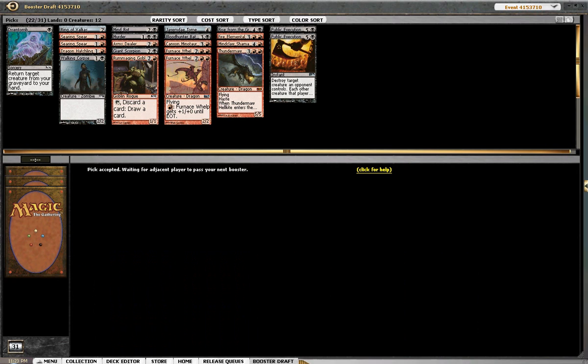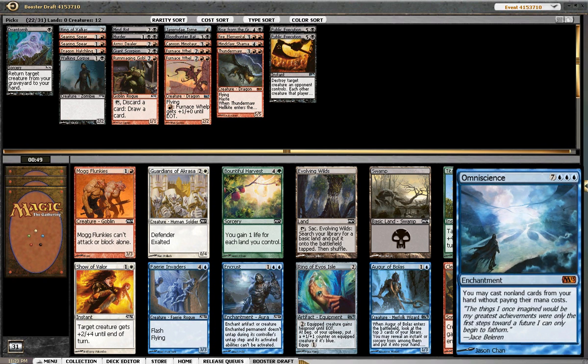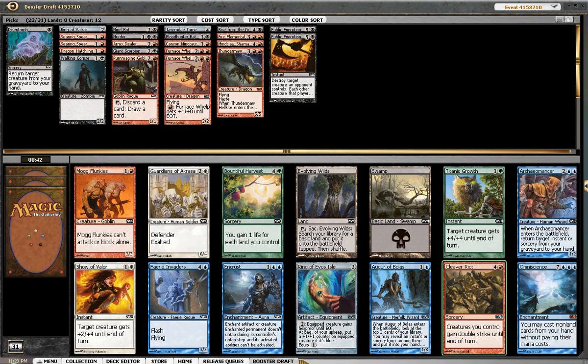I always love red-black as an archetype in draft — I always try to draft it ever since Zendikar. I figured out that black-red was very strong on my own. If we get a Nighthawk, I'm going to be a happy camper. I don't think I want anything in this pack. I can take an Evolving Wilds. Mog Flunkies is probably the pick here, but I have a feeling this Mythic Rare is going to eventually be worth money — you've already seen it in show-and-tell style decks in Legacy. So outside of taking an okay card for my deck, I think I'm just going to take this Rare here.